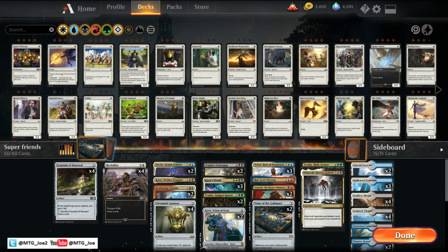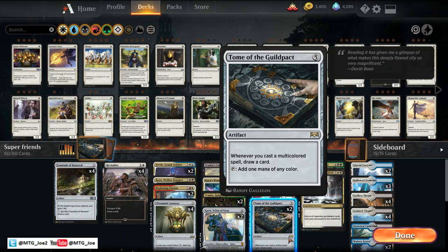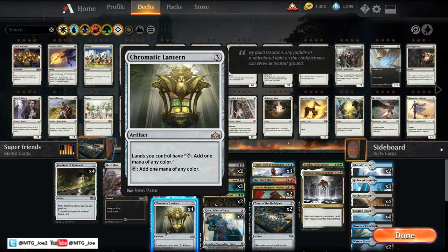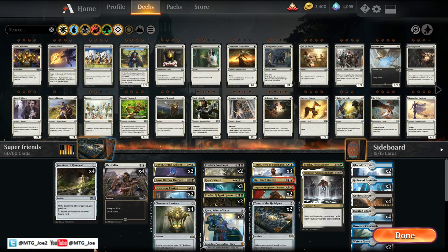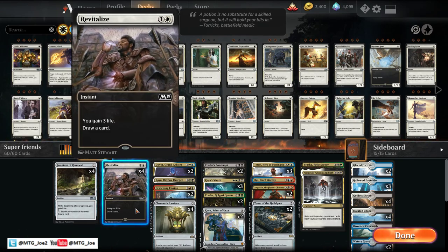I ran into this deck yesterday — some variation was playing Tome of the Guildpact to benefit off all the multicolor spells in the deck to draw cards, then smoothing out the mana with Chromatic Lantern. With a lot of red going around and a lot of aggro, staying alive is an issue, so I'm opting to go with four Fountains and Revitalize. Revitalize also serves as card draw.